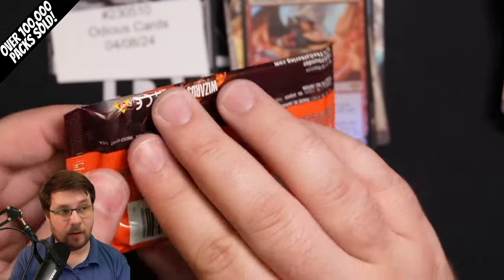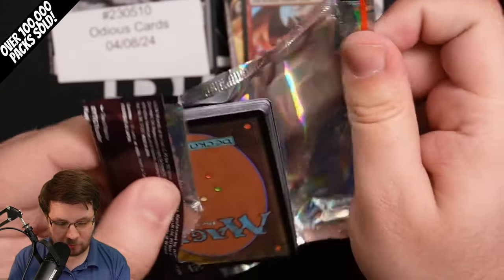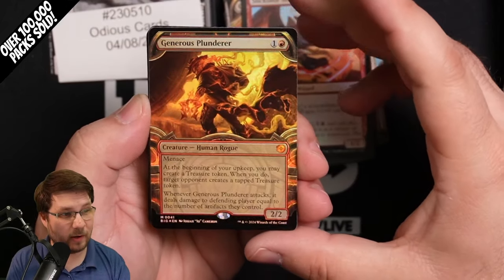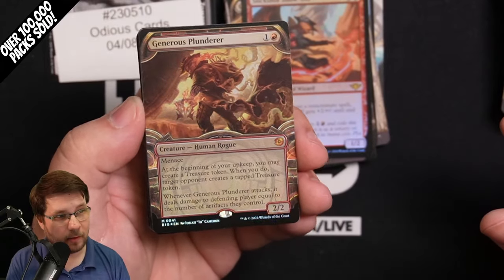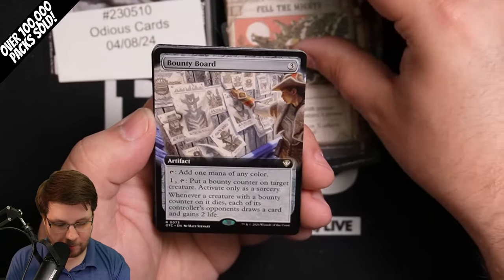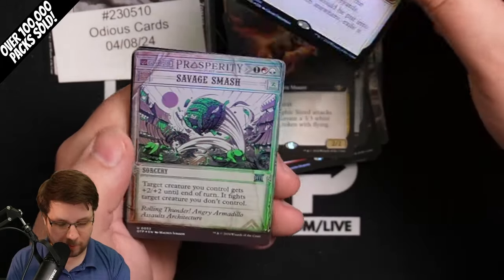If you enjoy this content, subscribe to the channel so you get our early box openings of the newest sets. Here is a Big Score in regular foil — this is not vault frame raised. If it were, you'd see the gilded foiling on the gold parts of the border. Generous Plunderer mythic from the Big Score, Fell the Mighty, Bounty Board extended, Terrific Steed extended, and Rest in Peace Big Score foil mythic.